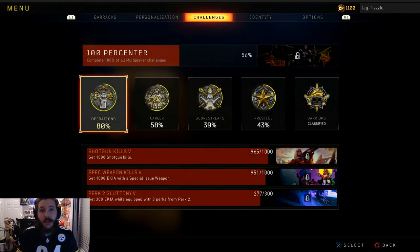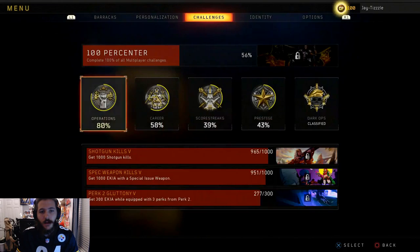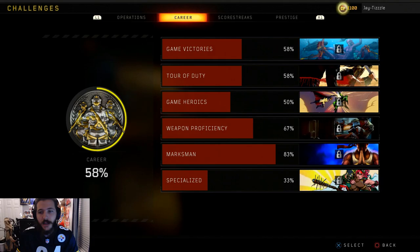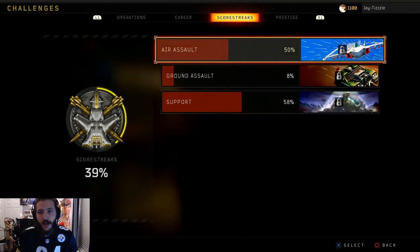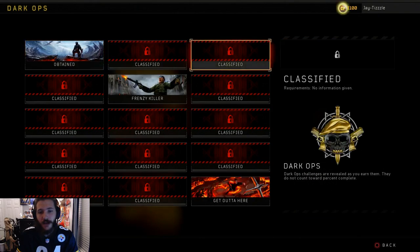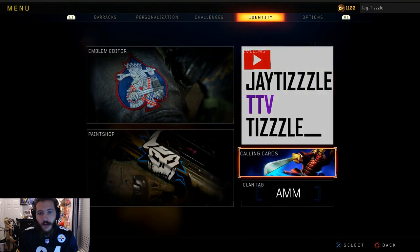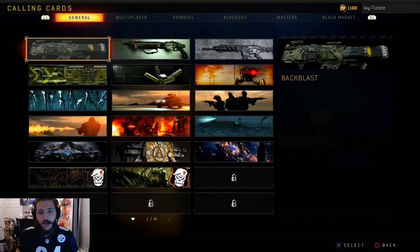Challenges: 56% complete. Operations: 80% complete. Career: 58%. Score streaks: 39%. Prestige: 43%, and dark ops we still only have three of these. We'll look at calling cards when I go ahead and prestige.